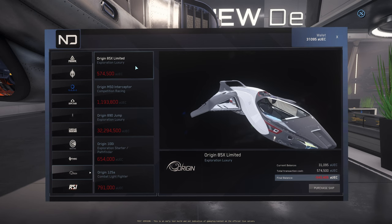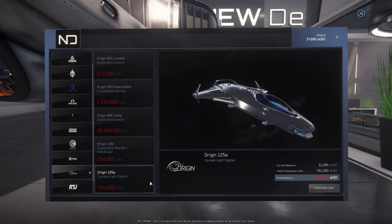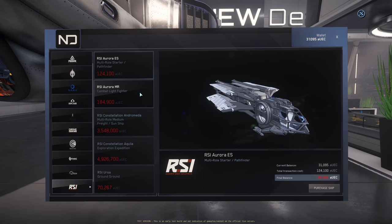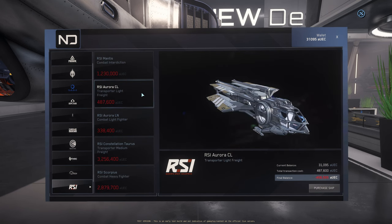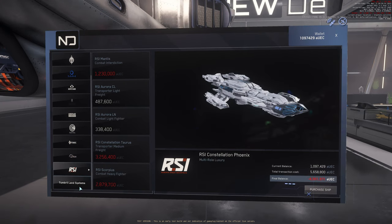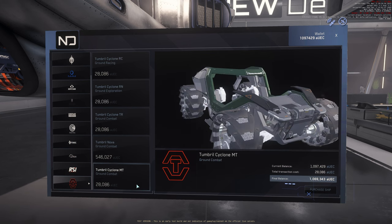Origin Jumpworks: Origin 85X Limited, Origin M15 Interceptor, Origin A90 Jump, Origin 100i, Origin 125A, and the Origin 400i. Robert Space Industries: Aurora ES, Aurora MR, Constellation Andromeda, Constellation Aquila, Ursa Rover, the Mantis, Aurora CL, Aurora LN, Constellation Taurus, and the Scorpius. Tumbro Land Systems: Tumbro Cyclone AA, Tumbro Cyclone, Tumbro Cyclone RC, Tumbro Cyclone RN, Tumbro Cyclone TR, Tumbro Nova, and the Tumbro Cyclone MT.